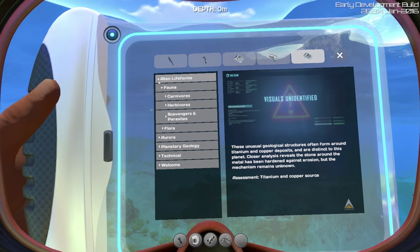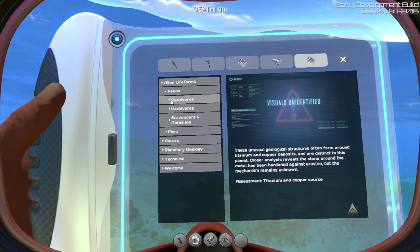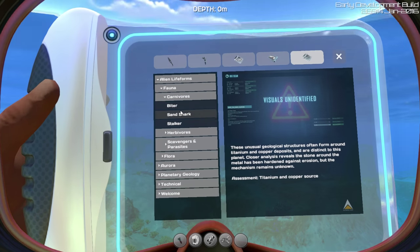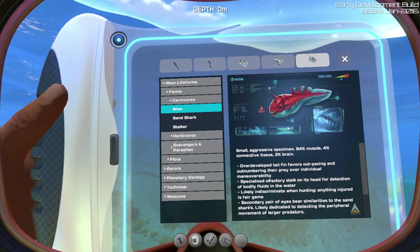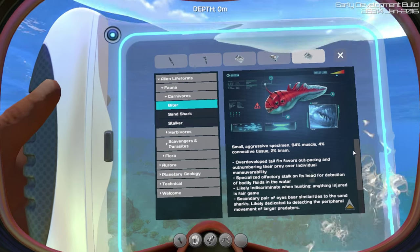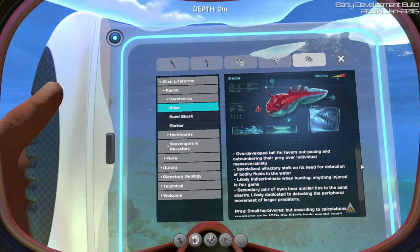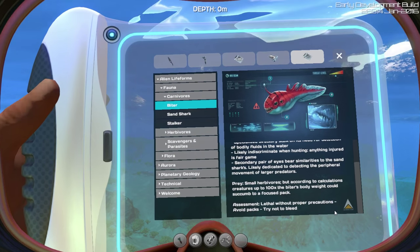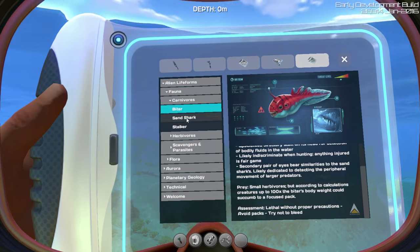Let's go through the fauna, because I know you guys will want to see that. Oh, there's a nice picture of the biter. Small aggressive specimen — 94% muscle, 4% connective tissue, 2% brain. Pretty small. Lethal without proper precautions. Try not to bleed. Okay, that's probably good advice.